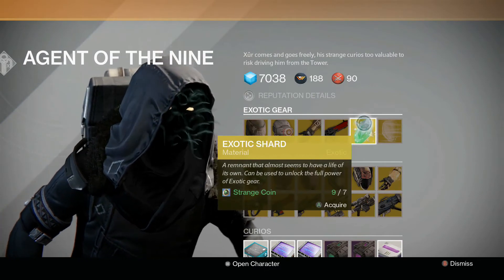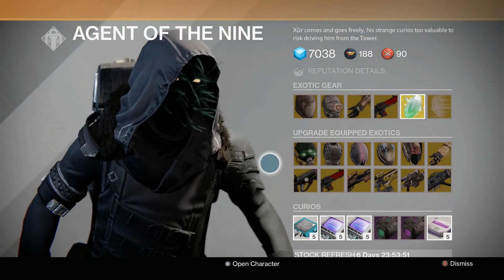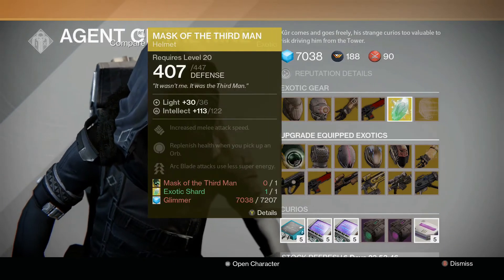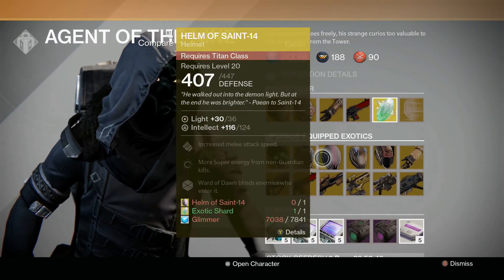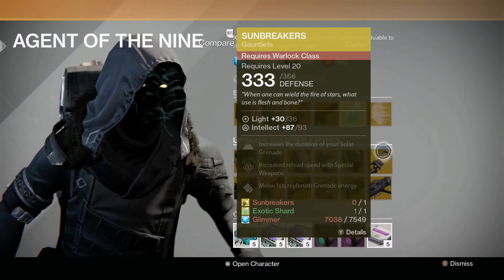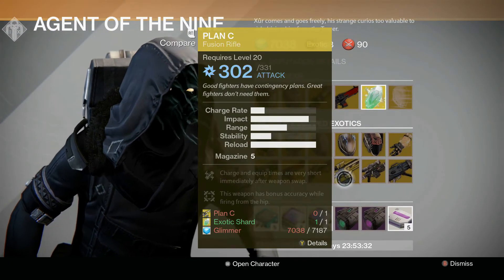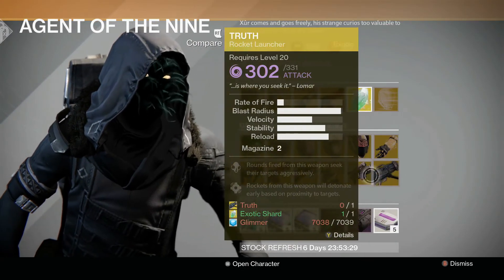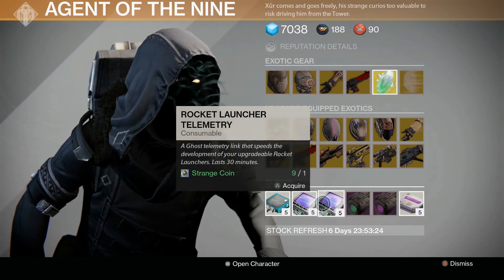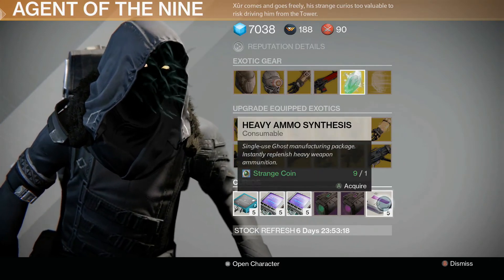We've got the Exotic Shard for seven, and the Exotic Engram — if you've got the Motes of Light, I'd grab it. In terms of upgrading, I would upgrade anything if you haven't got it upgraded yet. We've got the Mask of the Third Man, the Lucky Raspberry, Helm of Saint-14, Helm of Inmost Light, Light Beyond Nemesis, and Sunbreakers for gear. Weapon-wise we've got Hard Light, Red Death, Universal Remote, Plan C, Patience and Time, and the Truth. For consumables we've got Scout Rifle Telemetry, Machine Gun Telemetry, Rocket Launcher Telemetry, Emerald Coil, Void Drive for your Sparrow, and the Heavy Ammo Synthesis again.